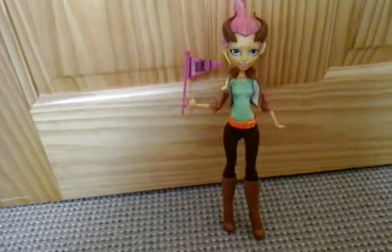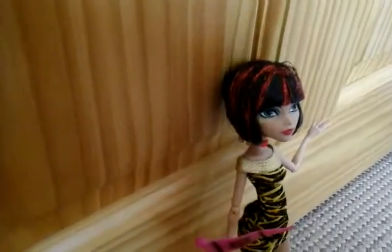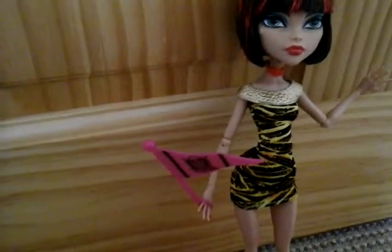Last of all is Cleo. Cleo also comes with this flag. Her hair is the black original hair with some red tinsel strips in it. Her face has red lipstick with blue eyeshadow. Then she's wearing this red necklace.